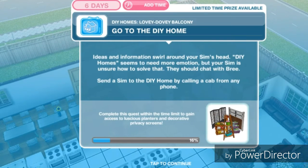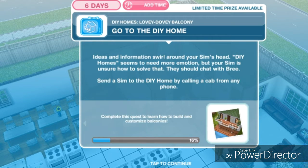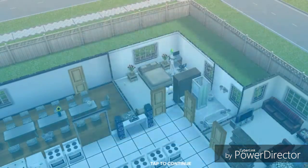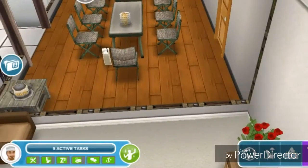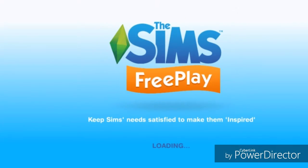Go to the DIY Homes. Ideas and information swirl around your sim's head — DIY Homes seems to need more emotion, but your sim is unsure how to solve that. They should chat with Bree. Send a sim to DIY Homes by calling a cab from any phone. He has a phone right here, so let's take a cab to DIY Homes.